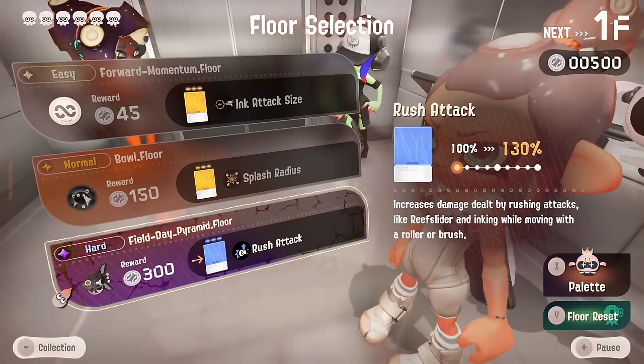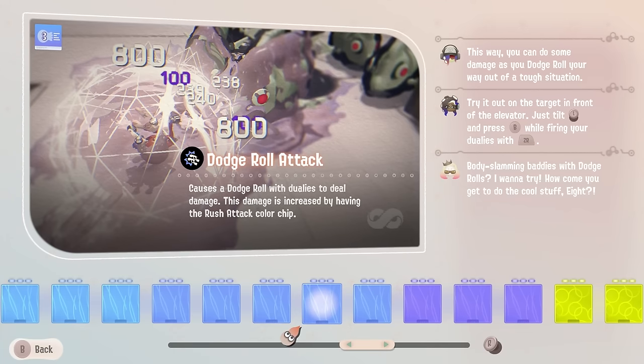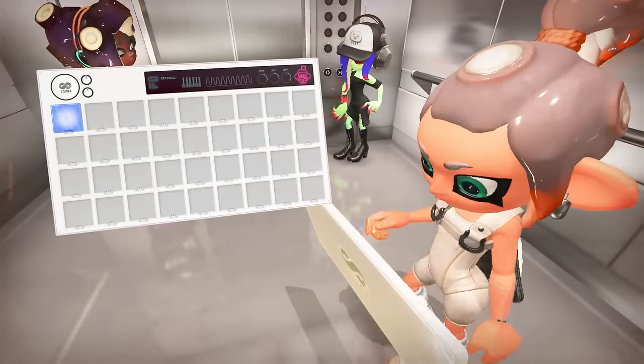I wasn't sure if rush attack works for the dualies, but if you scroll over to dodge roll attack, it says: causes dodge roll with dualies to deal damage, and this damage is increased by having the rush attack color chip. So getting rush attack will benefit us as long as we can get the dodge roll attack skill. It is very fun — this is what makes the dodge dualies very useful, but very reliant on us getting that one very specific chip to show up.